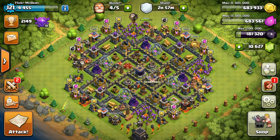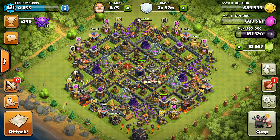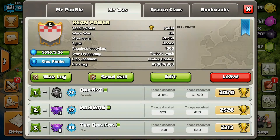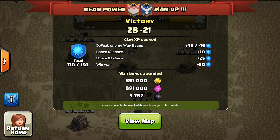What's up bruhs? Big Flick here from Beanpower, the best clan in the world, and today I'm bringing you War Recap number 70. It's going to be our last war, so we're taking a look at the Warlog — we faced a level 5 clan named Man Up. They fell short. We have one man down. So Beanpower got the win on this one, won by 7 stars. Great job, Beanpower.